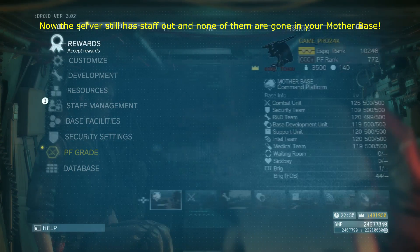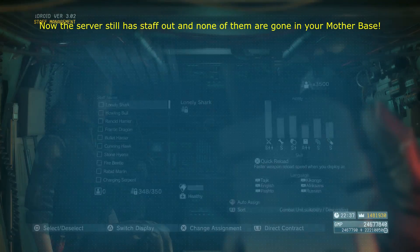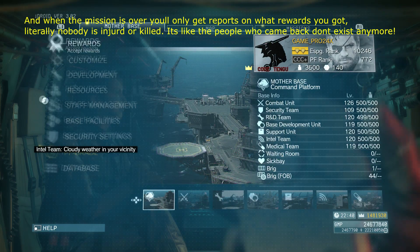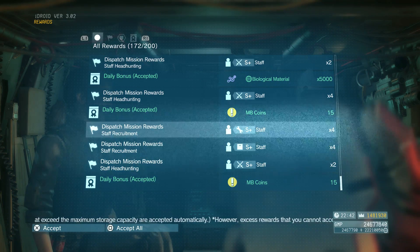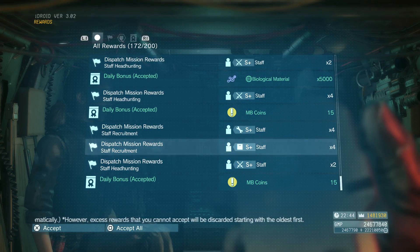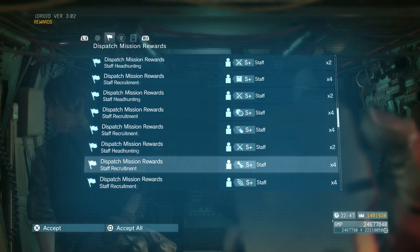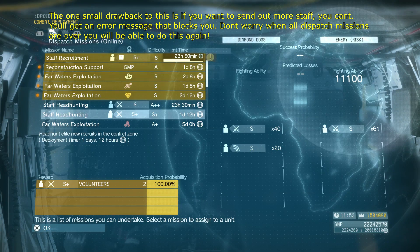As we can see here, the server still says that we have staff currently out right now, but when we go down to staff management, nobody in my entire staff is actually out. The game still thinks I sent people out, but because we loaded a save from before we did all that, the game won't ever take anything from you. Every time people come back you'll always get your rewards, with no reports of anyone getting hurt. It's like you're sending people out that don't exist — when they come back the game can't figure out whether they belong there or not.